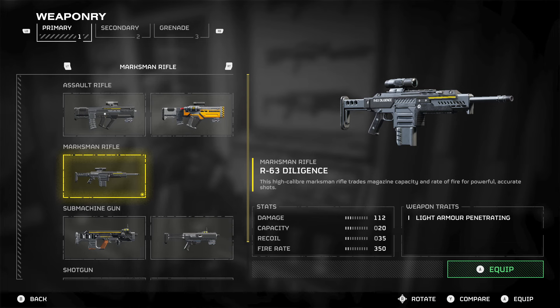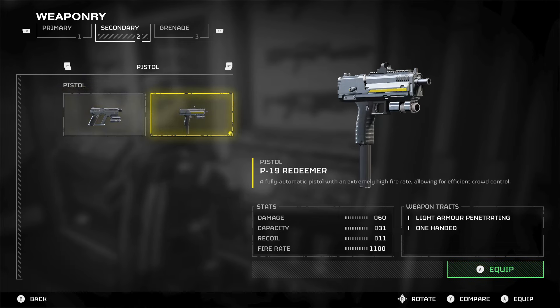In terms of secondaries, out of the P2 Peacemaker and the P19 Redeemer, the Redeemer is fantastic. I've managed to take down some quite heavily armoured bugs with it, which is surprising because it's only light armour penetrating. It says it has efficient crowd control, which it really does. It's fully automatic with a really high fire rate, barely any recoil, the capacity is okay, and the damage is very good. Medium bugs are absolutely no trouble when you're using the P19 Redeemer.